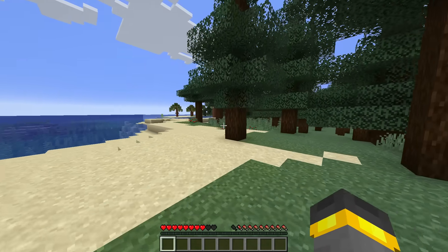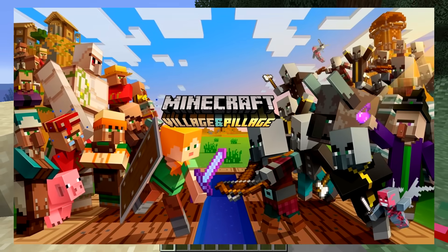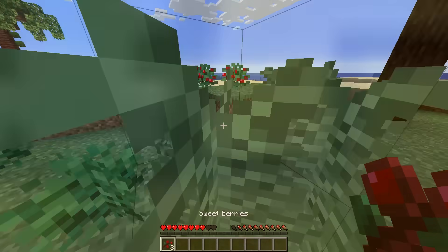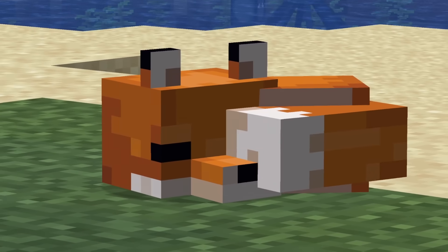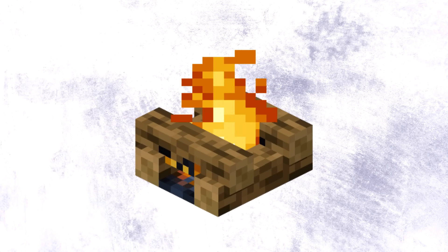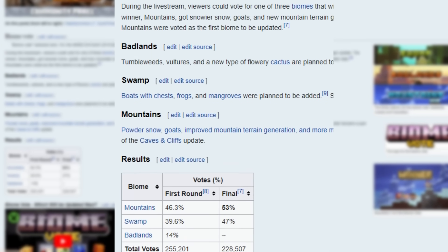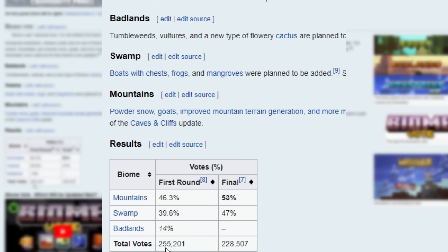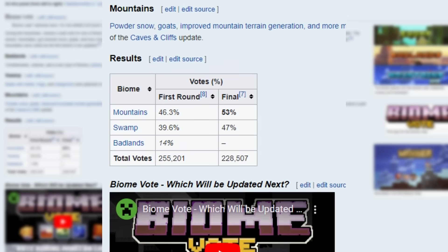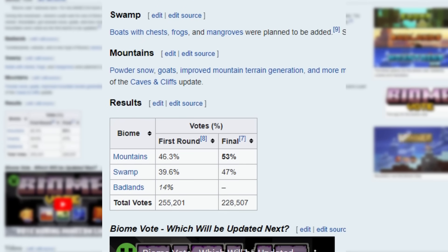Pretty famously that year the taiga biome won the fan vote, which meant inside of the 1.14 update the sweet berry, the fox, and something else would be added to the game. Sliding things ahead one year to 2019, they did a biome vote again — this time with a little bit larger numbers. Inside of that vote the mountains biome won, which led to the Caves and Cliffs update.